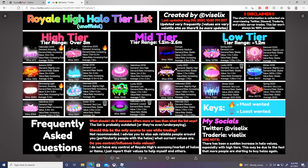The chart also divides the halos by low tier, mid tier, and high tier categories. The Lucky halo 2021 and the Mermaid halo 2021 are both in the mid tier category. People pay 10 million to 11 million diamonds for the Halloween halo 2019, but for the Spring halo 2020, people pay 750,000 to 850,000 diamonds — much cheaper.